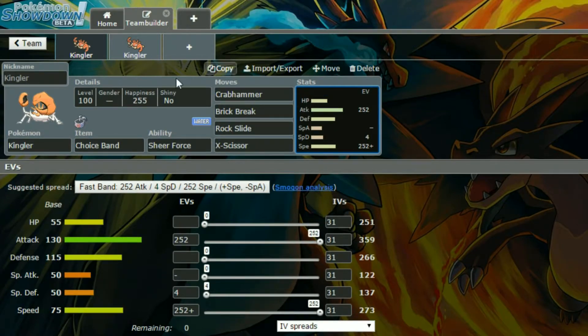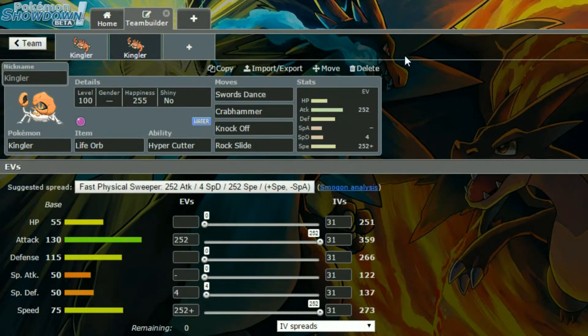Then we have the second Kingler set — a Kingler set with a Life Orb, or you could run Waterium Z if you really wanted to, whichever you'd like. Hyper Cutter prevents your attack from being lowered, especially if you're going to be Swords Dancing up, because you need all those boosts. The moves are Crabhammer, Knock Off, and Rock Slide.